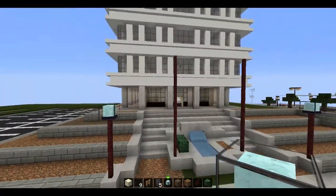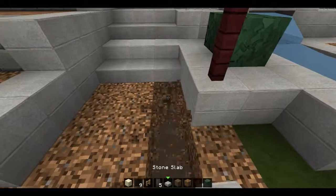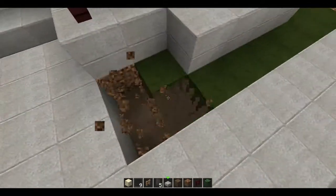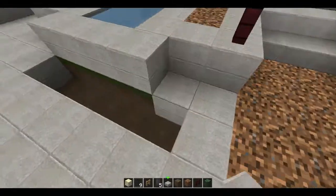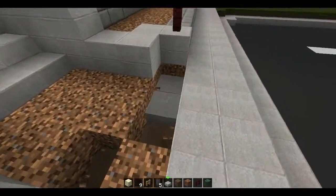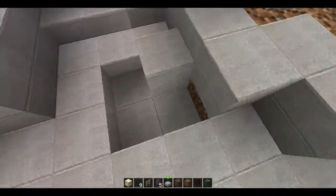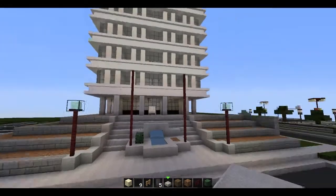All right, making pretty good headway on this. Let me go ahead and fill this in with the stone slabs. So let's work on completing this little plaza here, which is mostly done at this point — just two more rows. There we go, alright. Looks like the sun is starting to set, which is kind of unfortunate.